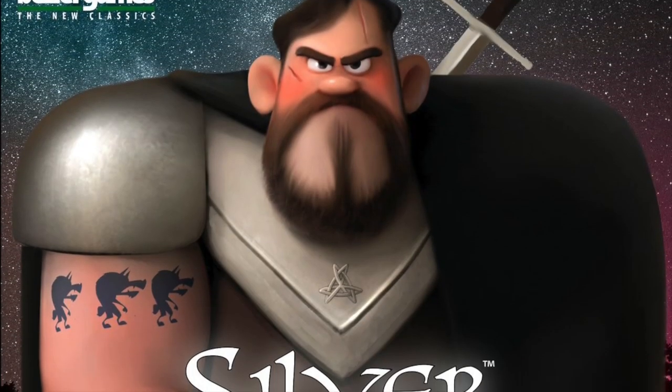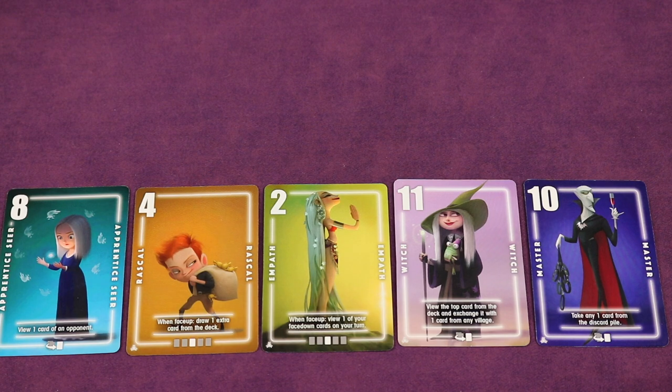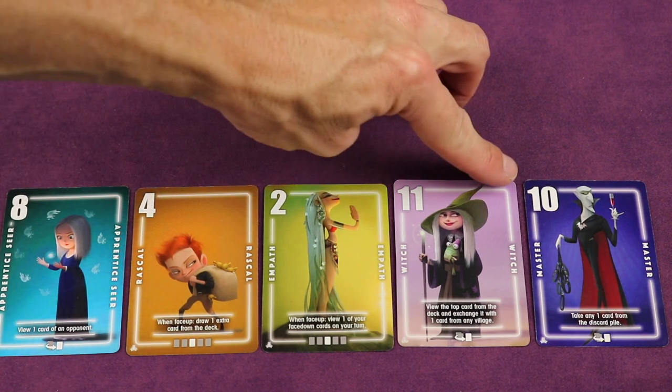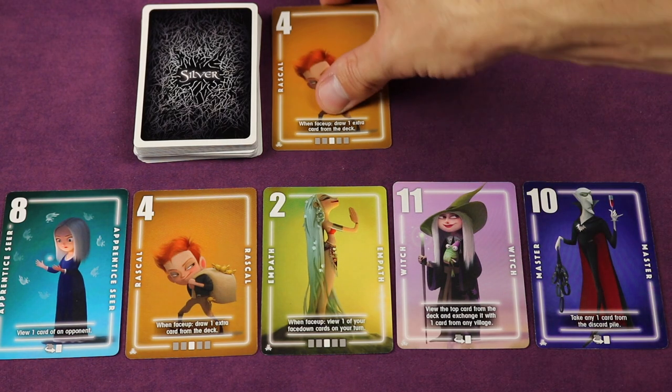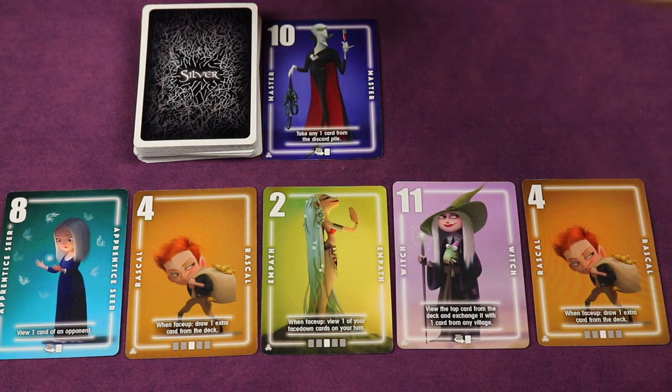Silver is a fast and engaging traditional card game with a werewolf twist. Your village has been overrun by savage werewolves, which are represented by the numbers on the cards that make up your village. You're trying to have the least amount of those werewolves in your village at the end of each round, and you'll do so by exchanging cards in your village with new ones that attract less werewolves.